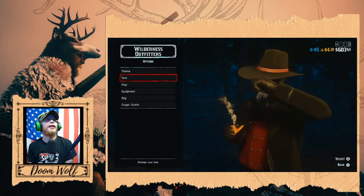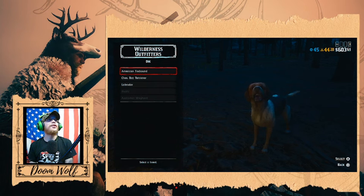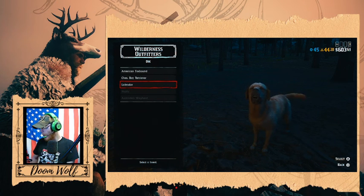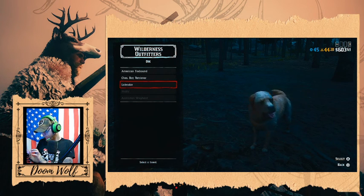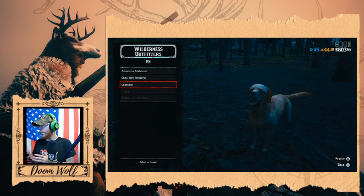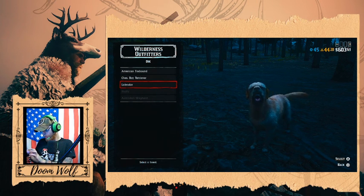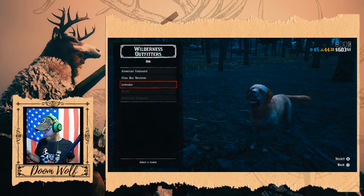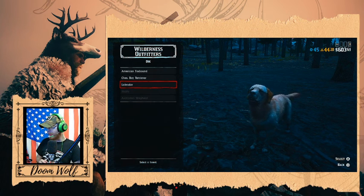Now we do need to get a dog, guys, and our options are the foxhound, the retriever, and the lab. I'm gonna need you guys to help me here — let's load up the chat. First, ask how's the lag. If I can get some feedback, guys — if the stream's running good — I'm gonna need you guys to vote: are we going for the fox, are we going for the bay, or are we going for the lab? If you guys can send some votes and we'll pick a dog, that would be awesome.